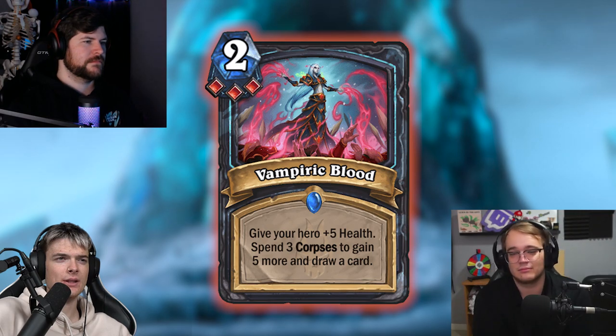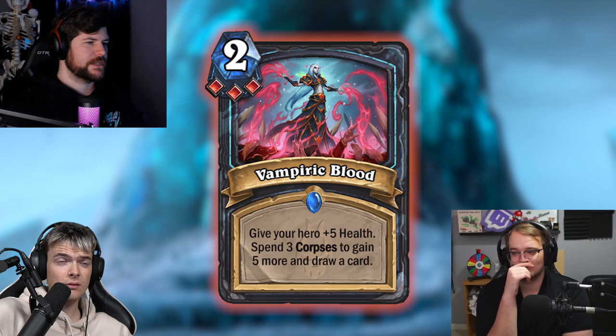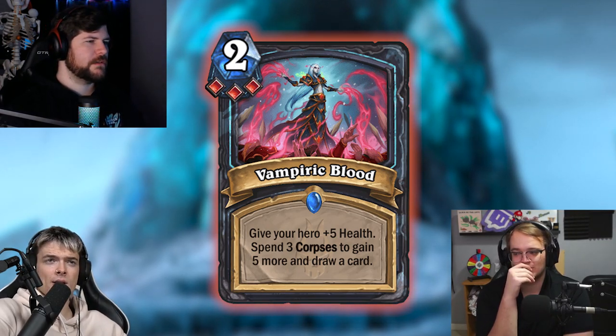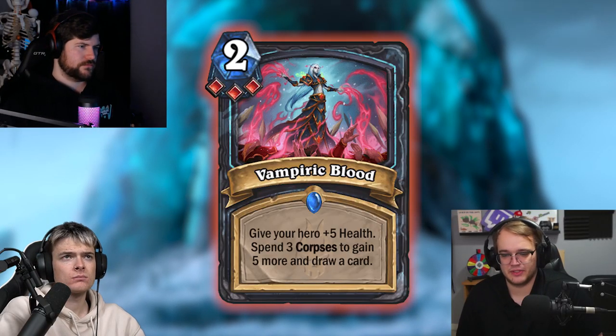Alright, back from our little surprise — let's move on to the Blood cards. Starting off with a banger: triple blood card. Give your hero plus 5 health — it's basically 2 mana plus 10 health for 3 corpses, and it's permanent health. Blood probably — it's not just a heal, it's permanent health. This card has got to be the reason to play full Blood. It's definitely run in all full blood decks. It's 2 mana draw and gain 10 health — this is an insta-slot into the Blood deck.